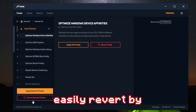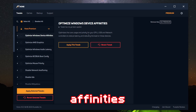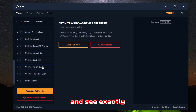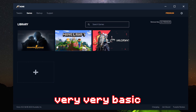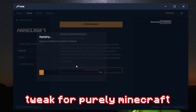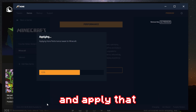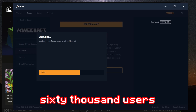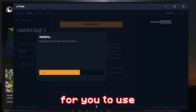You can also revert all of the changes you make — if you don't like anything, just click 'revert selected tweaks.' I'm going to go ahead and apply some Windows device affinities and essentially optimize all of our settings to do with our PC. What I like about Hone is that you can go into specific games — I play Valorant, Minecraft, and CSGO. If you click on Minecraft, you can apply a tweak purely for Minecraft. There are over 60,000 users and it has a 4.5 rating on Trustpilot, so it's a very safe and optimal program to use.